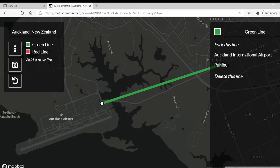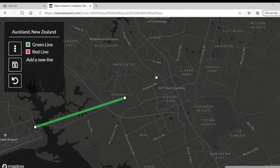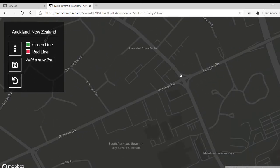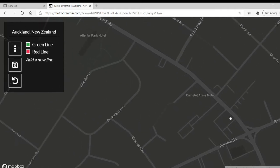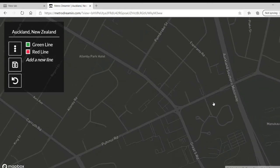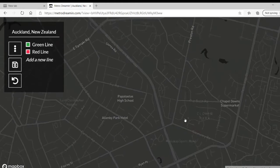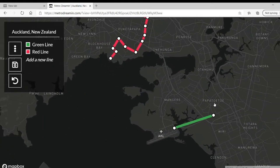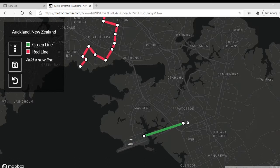There we go — that was a problem. So now we're going to have it go up to around here maybe. The more logical thing to do would be to just make it go up through here and then make it join up with the red line here.